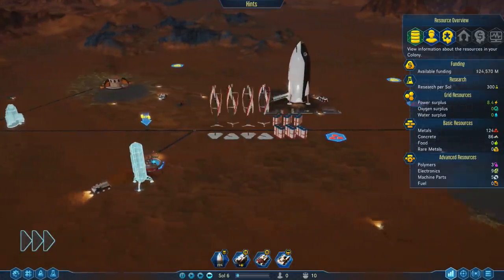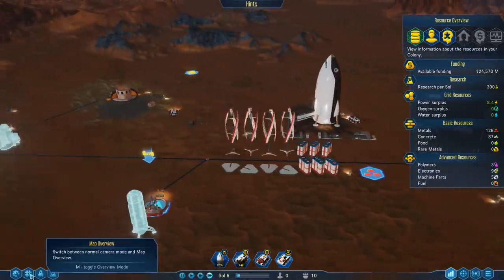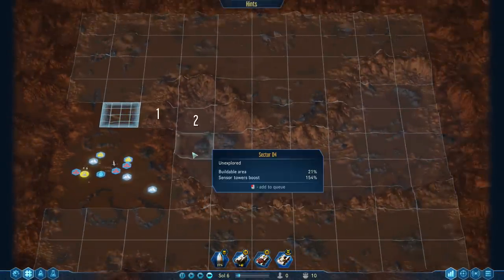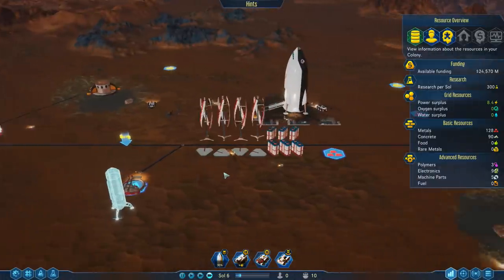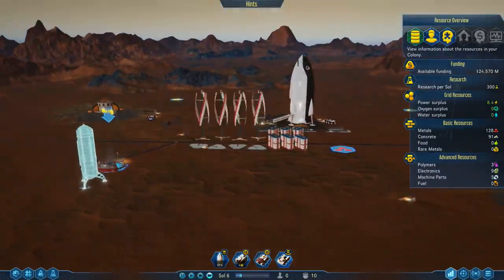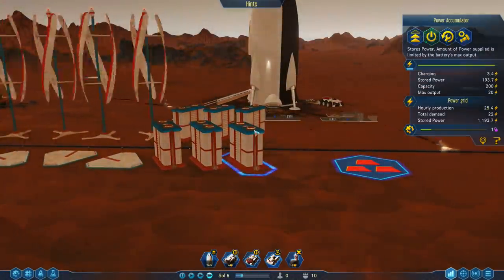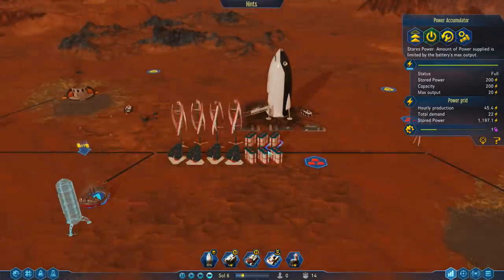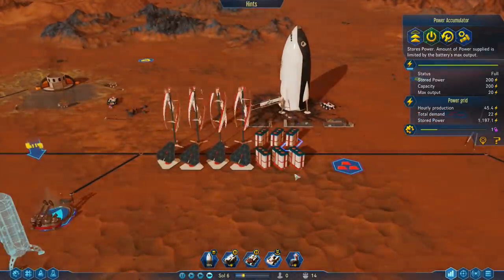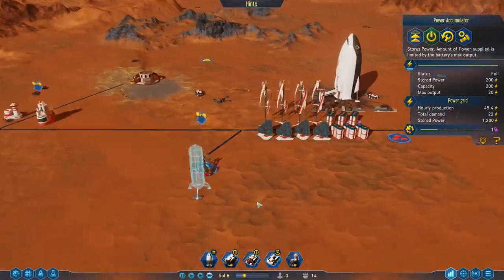I worry a lot about making the wrong choices, but we're just playing around and seeing what's going on. We're continuing to scan areas and queue up a couple more. Our power generation is showing full — so we could probably stand to have a couple more accumulators at some point. I definitely don't want to build over that rare deposit right there.